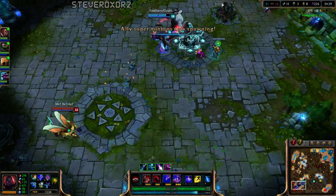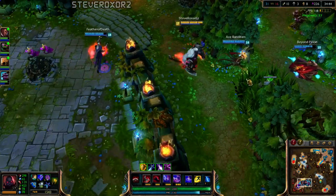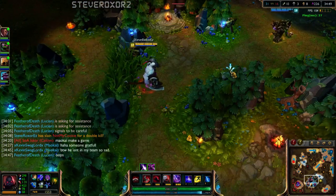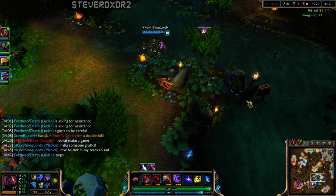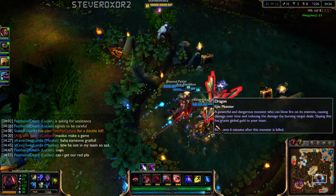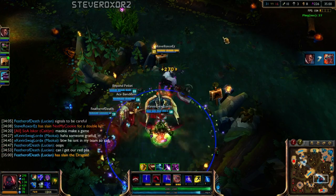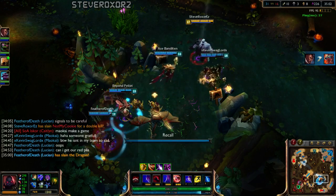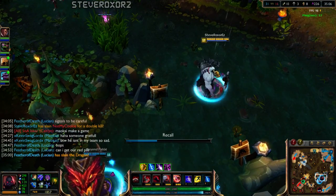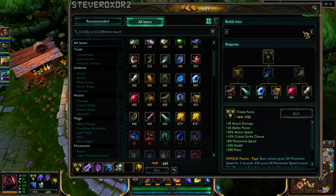Free Dragon — I suppose we can take that. I'm surprised the enemy team hasn't surrendered yet. But it is ranked, so I assume they're going to try to the bitter end. I can actually afford my Trinity Force after this Dragon. When Scion recalls, he actually cracks his jaw — I never noticed that. Let's get the Trinity Force.